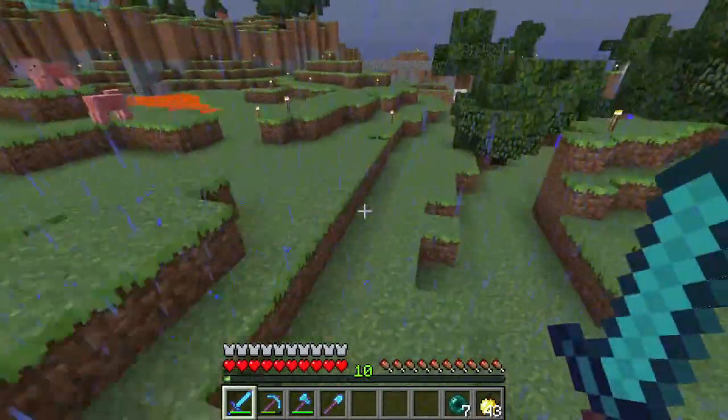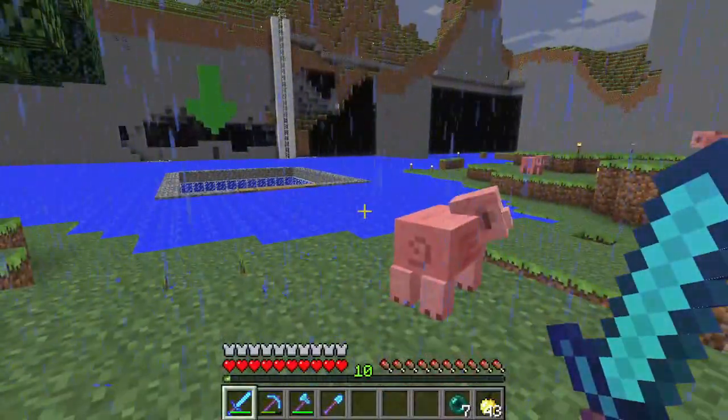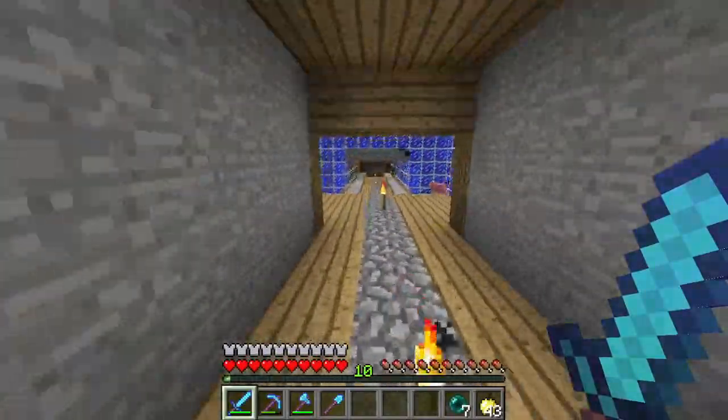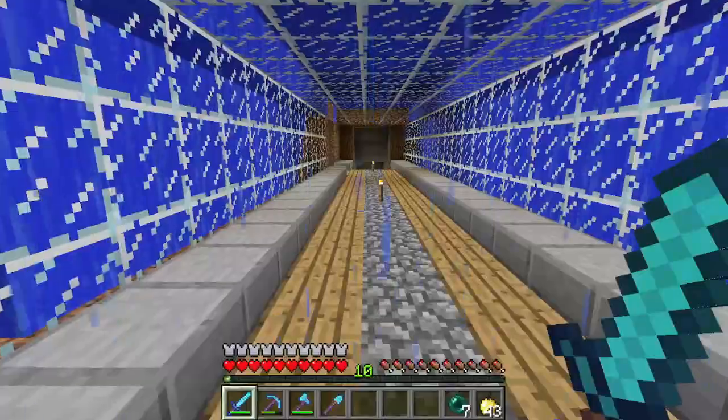Every new biome gets added in this one snapshot. Also, the rain is loud, so I can turn it to 20%. Some people just turn it off, but honestly I like to hear it for videos. Enemy monsters. Anyway, we're going to head to the nether. The sprint button is now a thing.